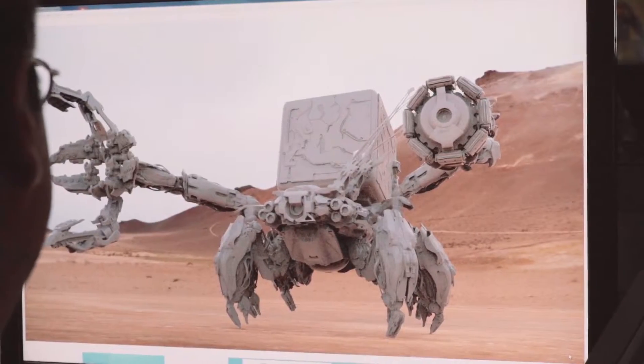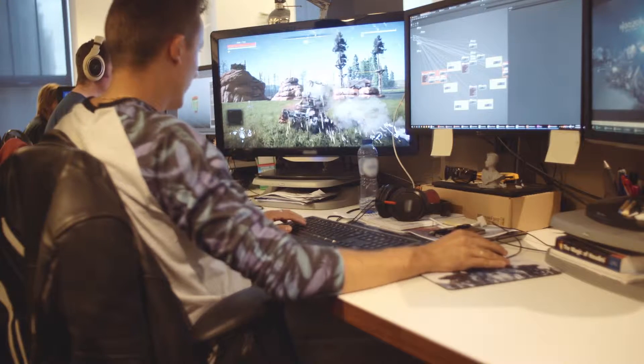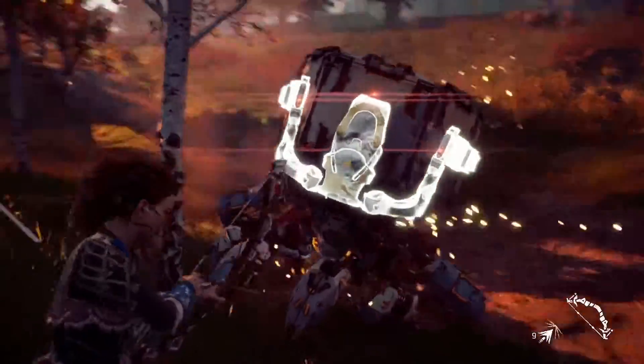So we came up with the Shell Walker. The Shell Walker is basically a walking treasure chest — it has this super valuable loot on its back. That's kind of where the idea originates. You want the machine to have a certain purpose in the game.